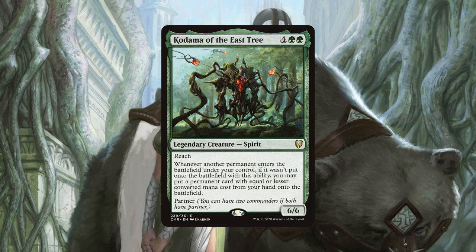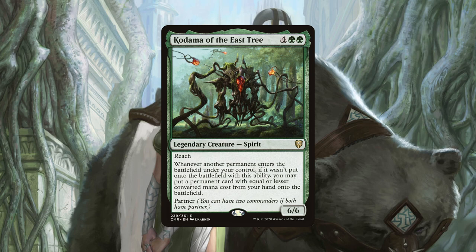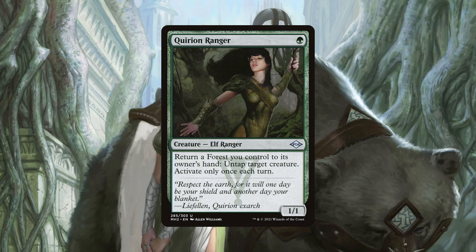The floor for Kadena will usually be putting some lands into play that we drew but couldn't make use of, which is still a useful and relevant effect, just showing how powerful its ability is. Quirion Ranger is a one mana elf that can return a forest to our hand once per turn to untap a creature. This can help get multiple untaps a turn cycle from one of our big mana dorks to generate us a lot of mana. It also serves a key role as a combo piece which we will get to soon.